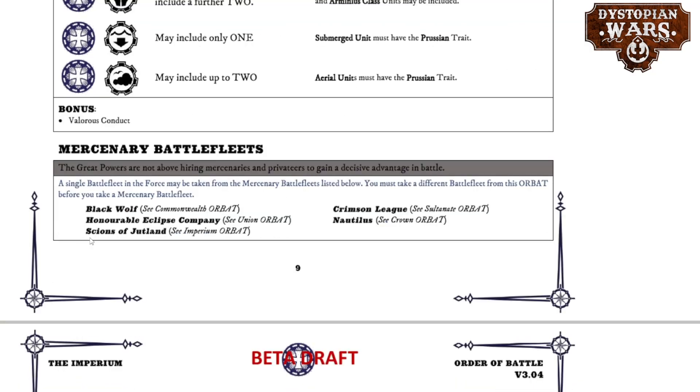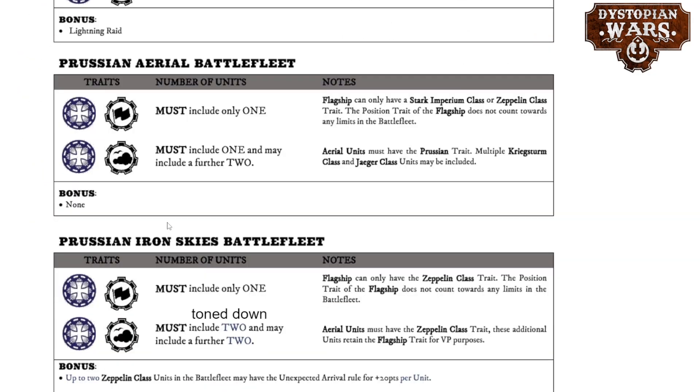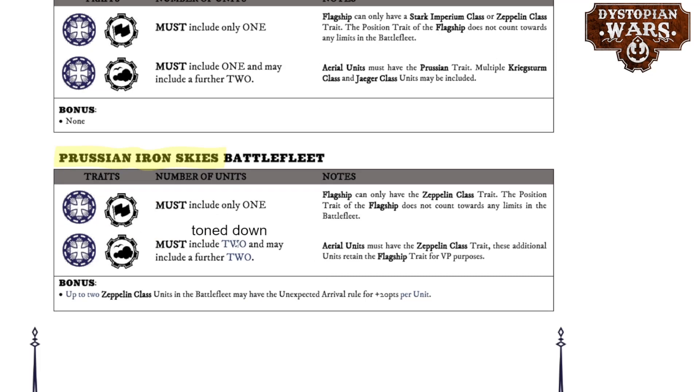In terms of changes to the different Battlefleets, there are not that many, although we do finally have a fleshed-out Scions of Jutland Battlefleet. There has been an important tweak to the Prussian Iron Skies Battlefleet — it used to require four Zeppelin class ships, but that has changed. Zeppelins have gotten slightly cheaper. It's been toned down to three Zeppelins now, one being the flagship, with two others required but two extra still optional. The new deal is that only two of those Zeppelin classes can get Unexpected Arrival, and they have to pay 20 points per unit to use this ability — still quite strong, but toned down and generally more usable now.